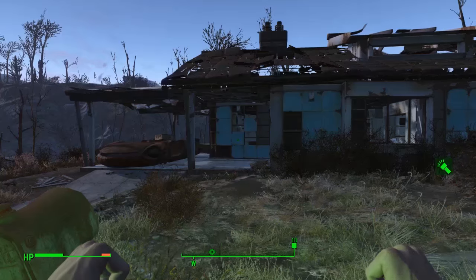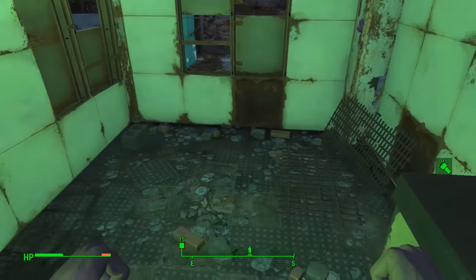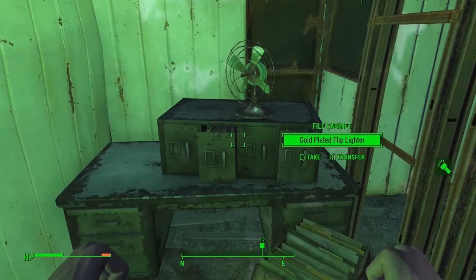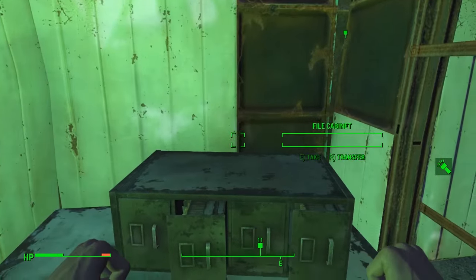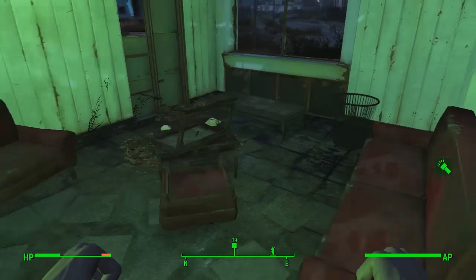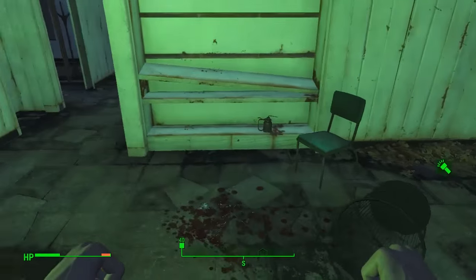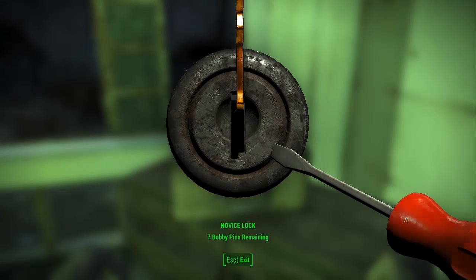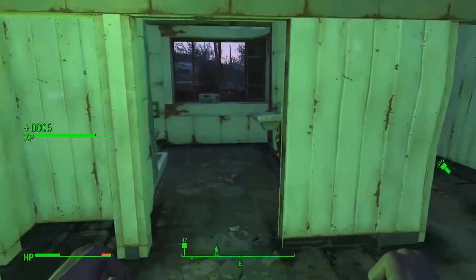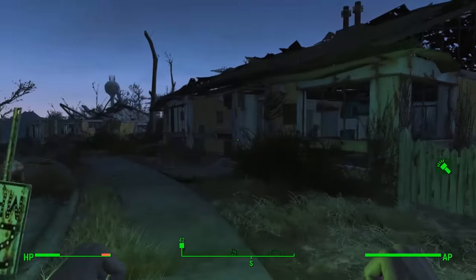The house next door has a gold-plated flip lighter in a cabinet, a coffee pot on the table, and a cap stash in a cardboard box. The house after that has a cigar, Yum Yum Deviled Eggs and Nuka Cherry in the fridge — Nuka Cherry is better than regular Nuka-Cola — an oil can on the shelf, a suitcase with a checkered shirt and slacks, and in the bathroom a stimpak and some RadX.